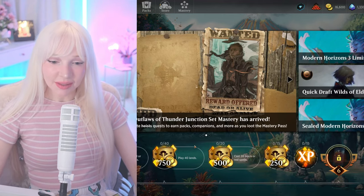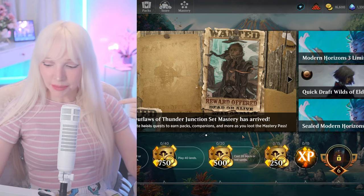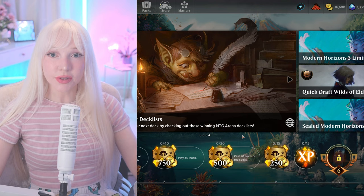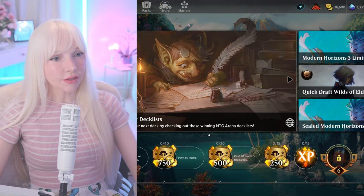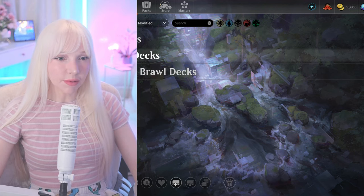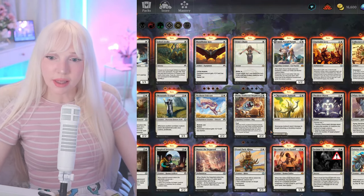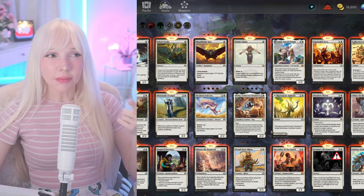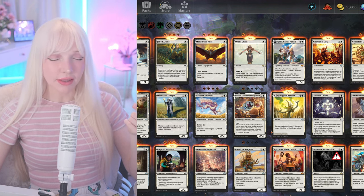Modern is changing big time with Modern Horizons 3 — that's always fun. I always come back during the horizon sets. My very first Ulamog I got was from the first Modern Masters. What doesn't make sense to me is — why did they change Ulamog and Emrakul? Why didn't they print the same cards? Because from my knowledge, Ulamog died — Chandra killed Ulamog back in that 2014 set.